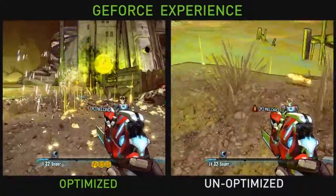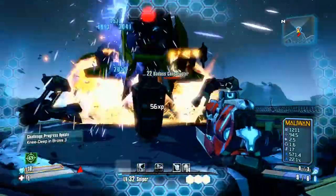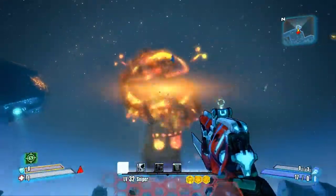PhysX makes the gameplay much, much better and it's turned on by GeForce Experience. GeForce Experience is a brand new application from NVIDIA that does two things: one, it downloads your drivers and keeps you up to date so you never have to worry about a driver again; second, it optimizes your game so you get a great experience right out of the box. Check out the GeForce Experience beta now with dozens of the most popular titles — we'll be adding more as we get closer to launch.